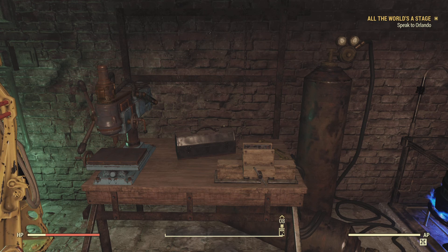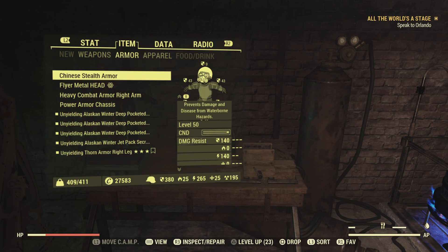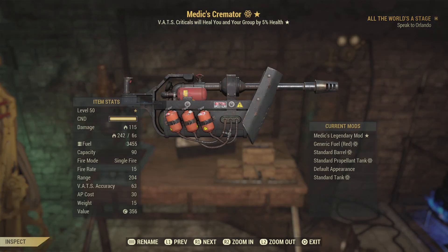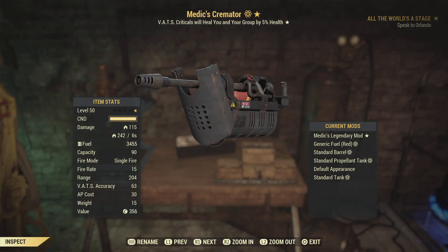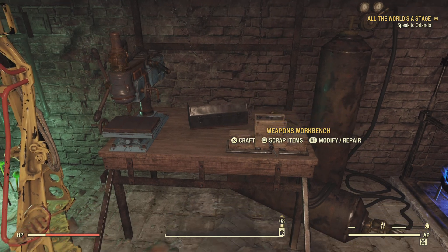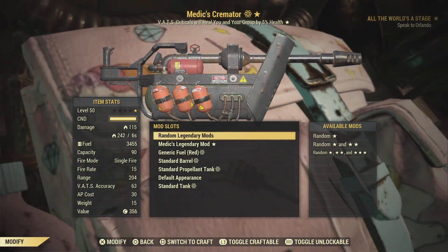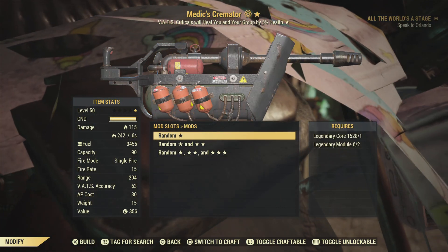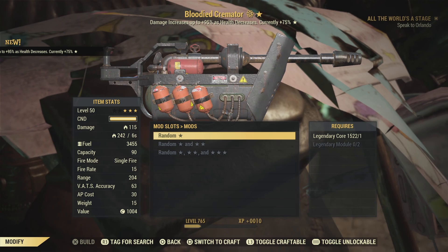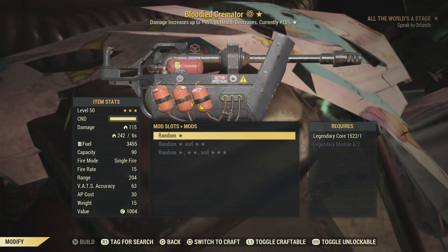I will be hanging on to that forever. We are now here at the Rusty Pick. I have this guy here — I'm trying to roll it as bloody, so let's see. We have a bloody, just a one-star — that's okay, we got the bloody.